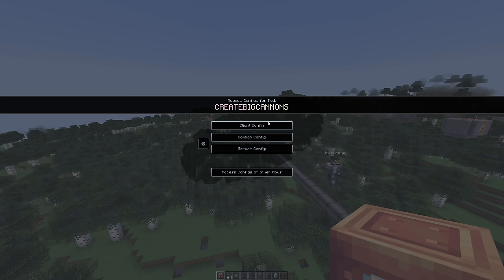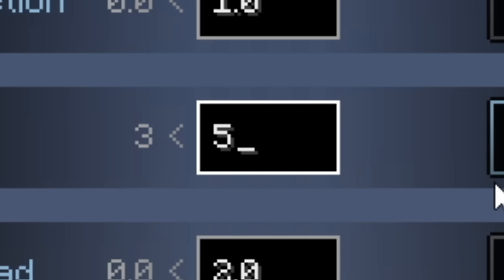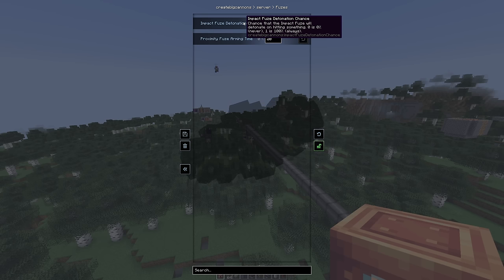I'm accessing the config for Create Big Cannons. Here it is - max cannon length. Set it to 5000. Impact fuse detonation chance - chance that an impact fuse will detonate on hitting something - 10%.